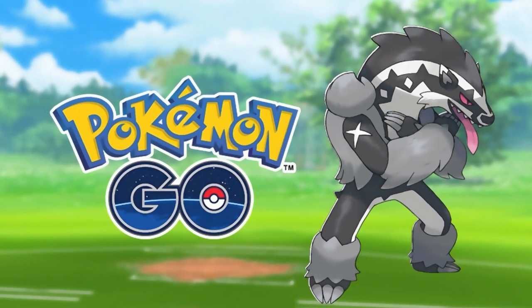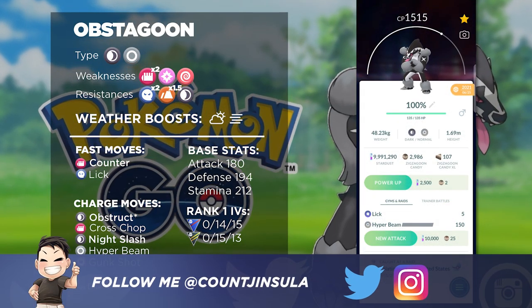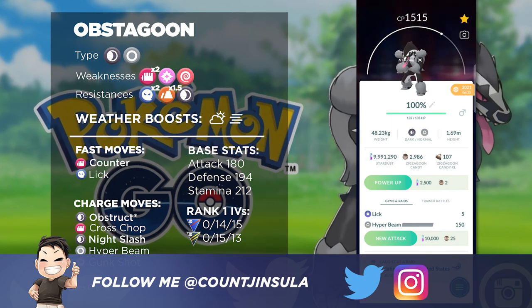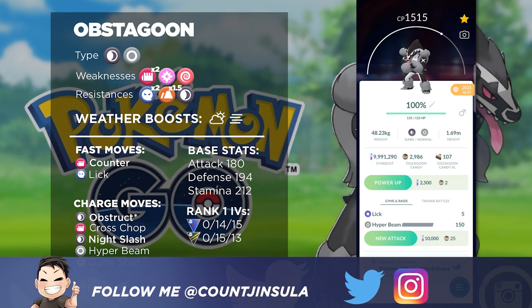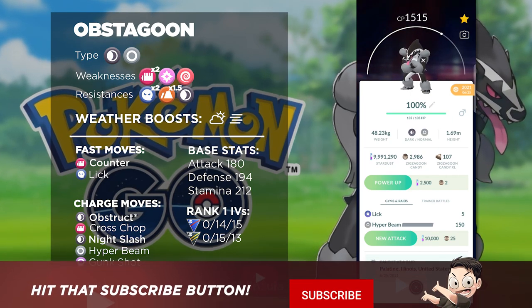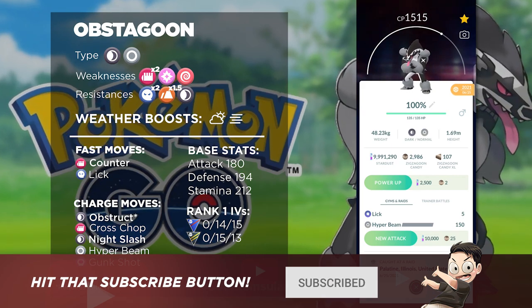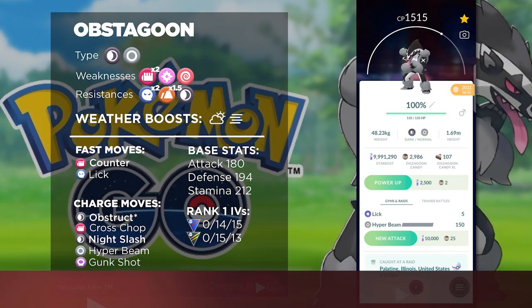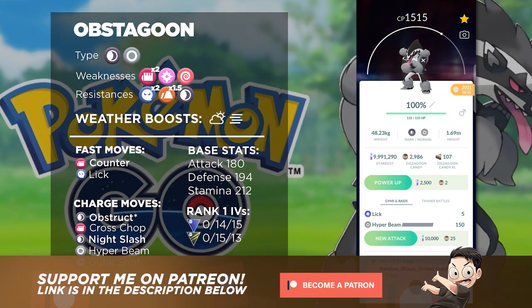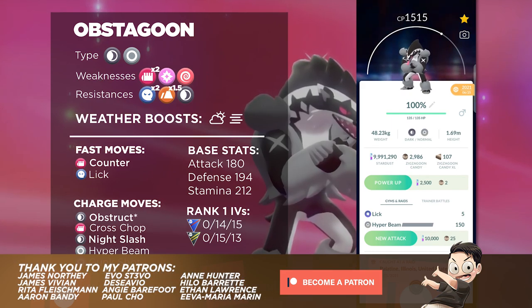Alrighty, let's talk about Obstagoon. This Pokemon just gained itself a brand new Community Day move, and it is of course going to be Obstruct. There's been a lot of discussion regarding whether or not this move is going to be a game changer for Obstagoon, considering that it has already been a very powerful Pokemon in the Great League and Ultra League, but with this new move it could elevate it to much higher levels. Unfortunately, it's more of a side grade, and I'm going to be explaining that more in depth later on in this video.